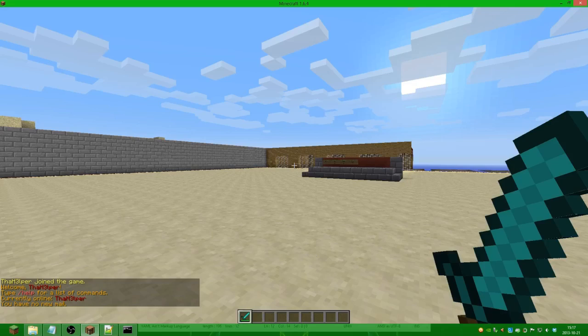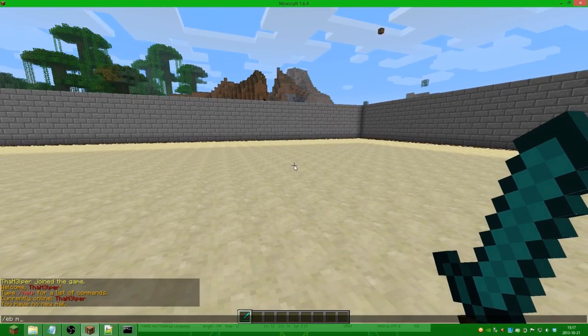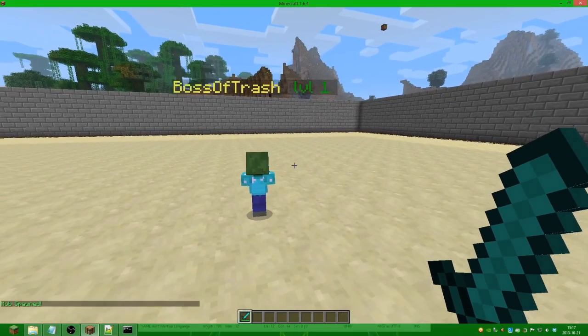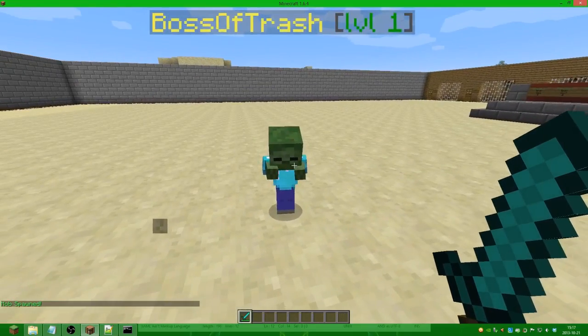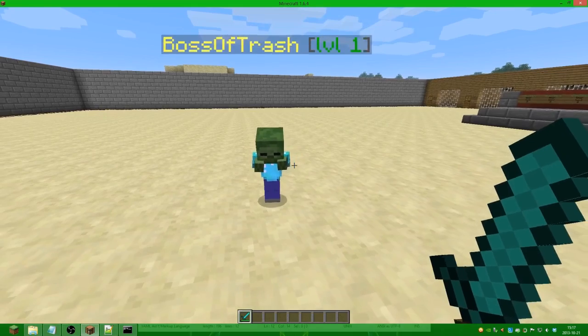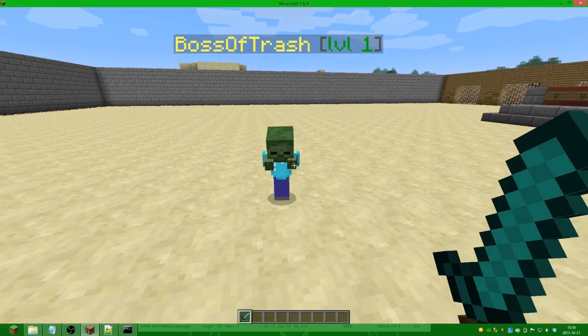There we go. So we spawn the boss with 'eb mob spawn test boss' and as we can see he has the armor. It has the same armor as the one we made in the second tutorial. We can see this armor has some speed and damage as well as health, and this will actually affect the boss.